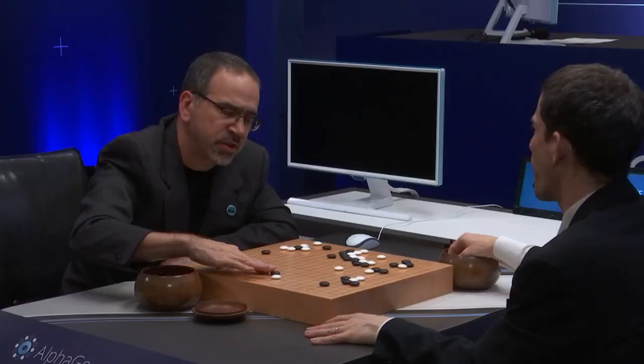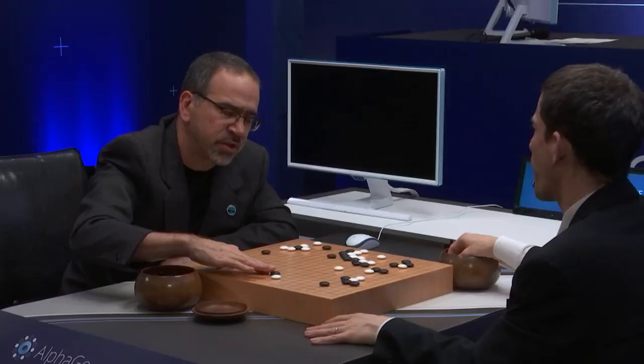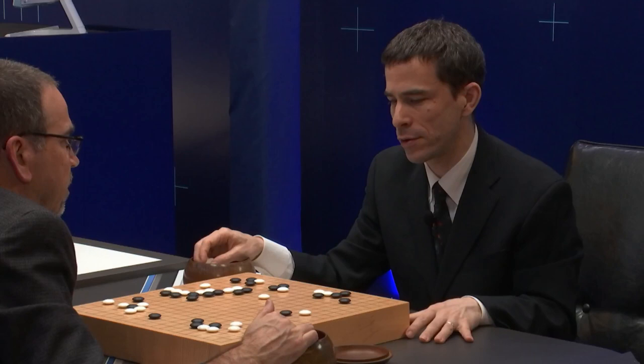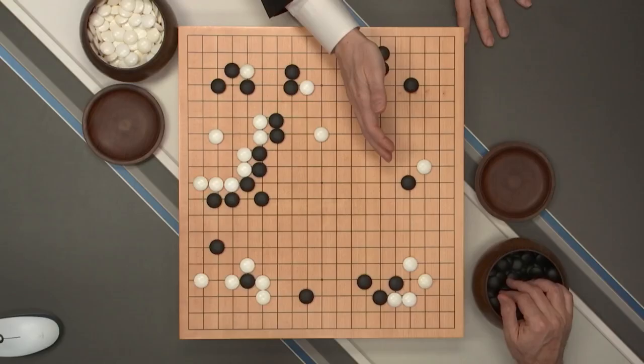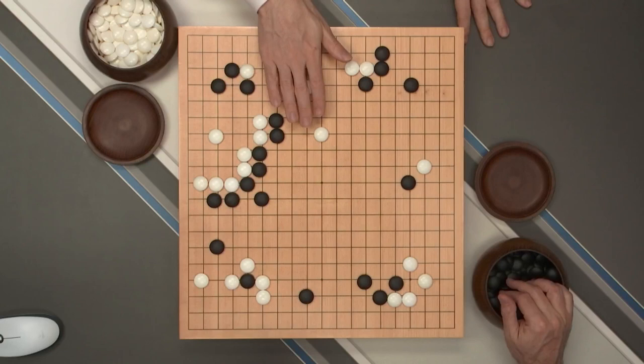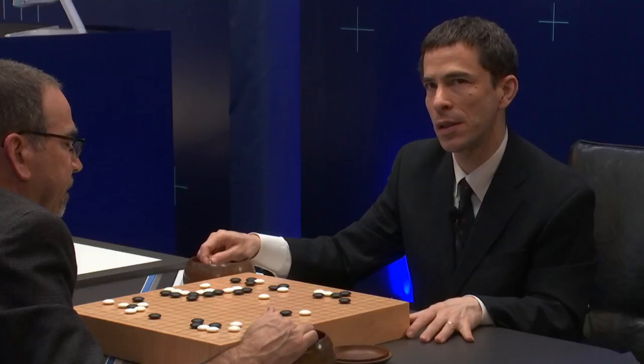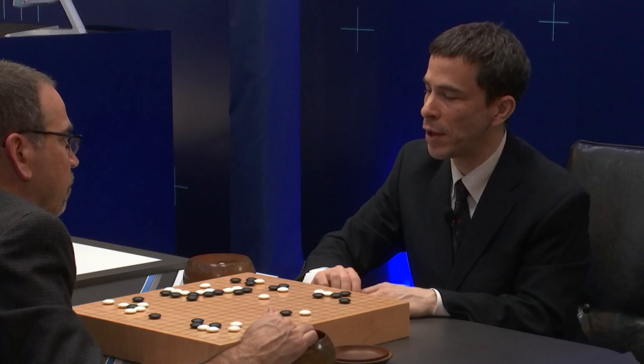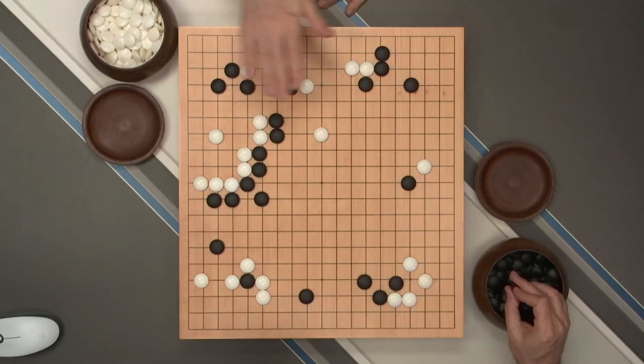This is similar to the magic move in game two, although this is more of a normal shoulder hit. Black is trying to cover up on the top and surround these stones, depending on how white handles it. In that way it also resembles a move Lee Sedol played in game three, where he was attaching against a white structure in the lower right in an attempt to attack white's center group. So this is basically a bleak attack against white stones here.